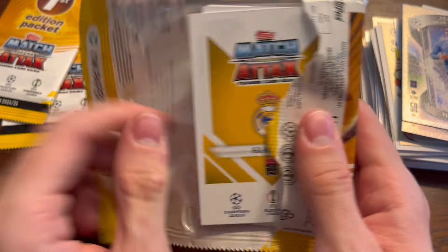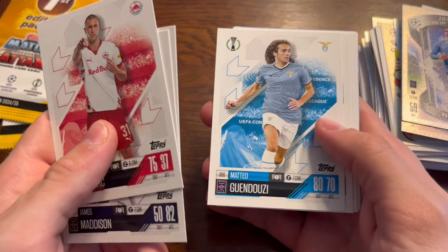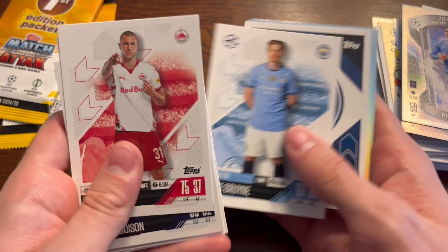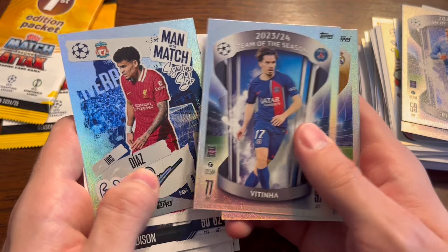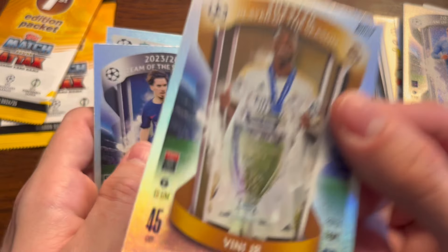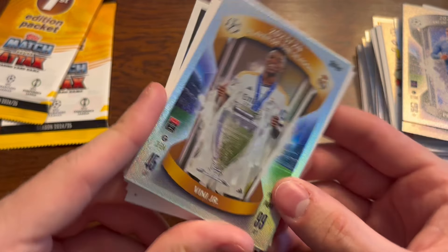Last normal pack. I've actually done it a bit wrong — I've got two first edition packs left. We have Pavlovich, Maddison, Ozzolini, Guendouzi, Goncalve, Trossard, Tomori, KDB, PSG's badge, Luis Diaz Man of the Match, Vitinha Team of the Season, and Vinicius Jr Player of the Season. Good one to get in double, I won't lie.